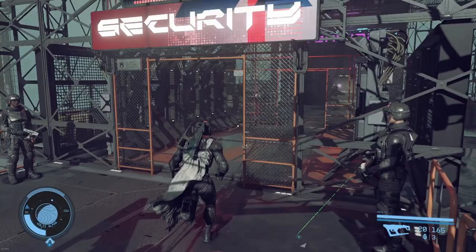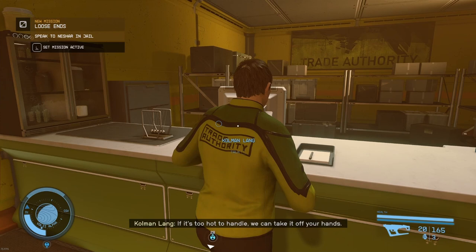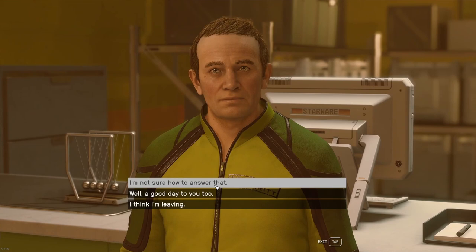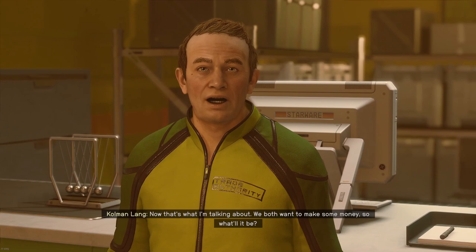We're going to ignore the guy being hassled by security — I think that's Nishar; talking to him will trigger a quest where you end up running around a bit. Let's go straight to the Trade Authority. It's Coleman — I haven't talked to him before, so we have to do his initial dialogue. Because it's him, we have to watch him dance a couple of times. I wonder if that's fixed in the patch that's coming out.